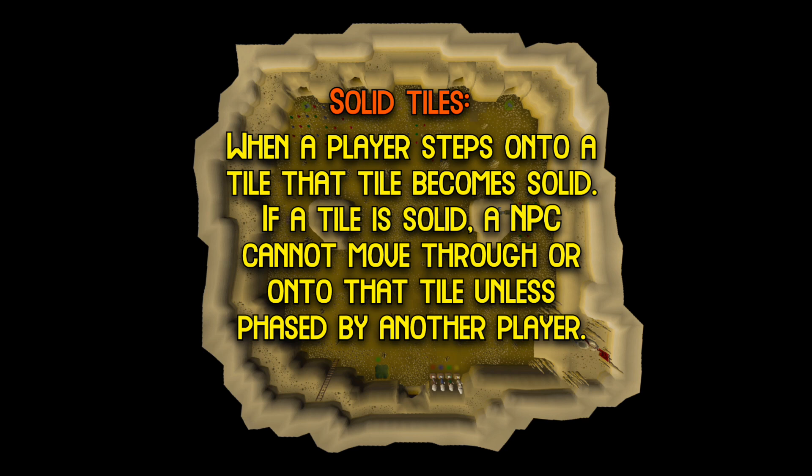Before getting into the cycle there are some basic mechanics I want to briefly touch on, and the first is solid tiles. If a player moves to a tile it becomes solid, preventing an NPC from moving onto that tile. This allows us to stack runners, and it will stay solid until a player moves or they are phased by another player.